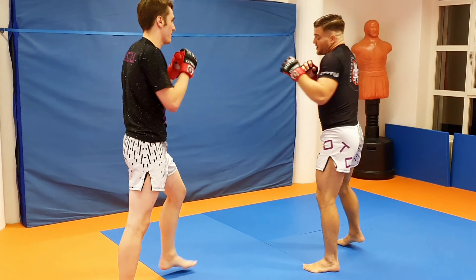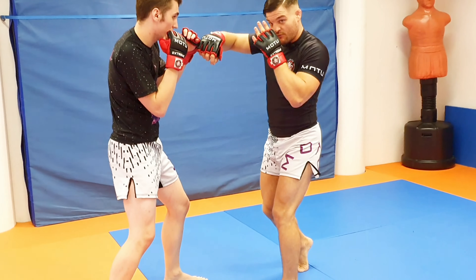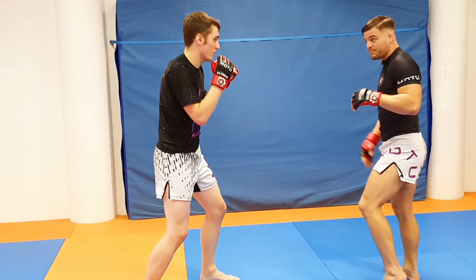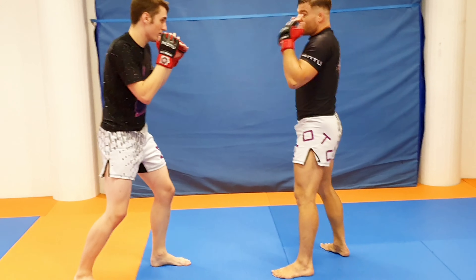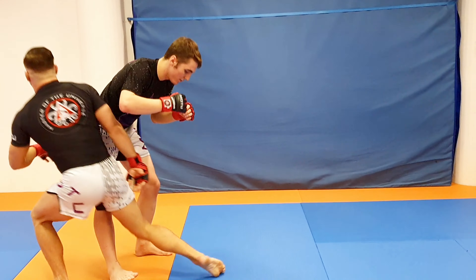The first punches just get me stepping in close enough for the double leg. Now the low kick hides my right step. So I'm here and I'm like bah bah boom — it's a good combination anyway. And I'm making him think the low kick is coming, but instead I step in and drop again.